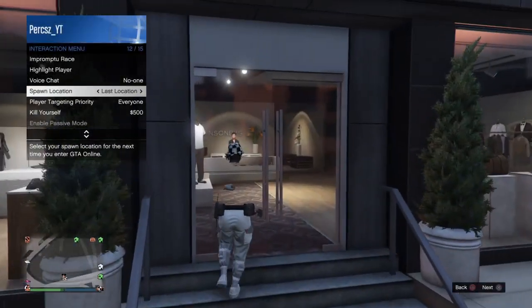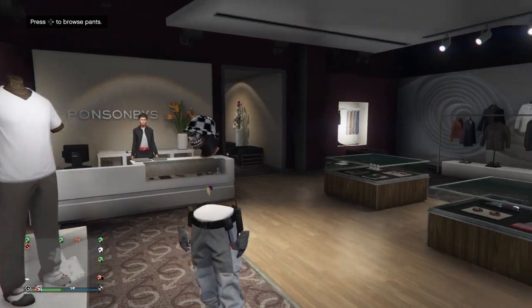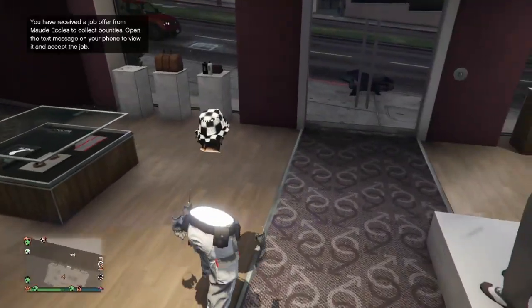The first thing I'm going to do is make it over to any clothes store. I'm going to make sure your last location is on - if your last location isn't on, just make sure it's on last location - and also have the outfit you want to keep on. I'm going to be keeping this modern outfit here.